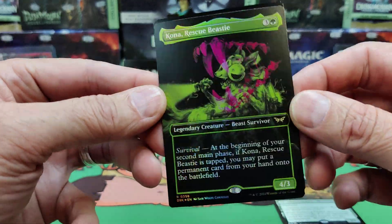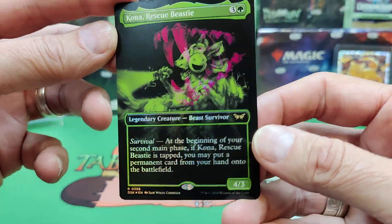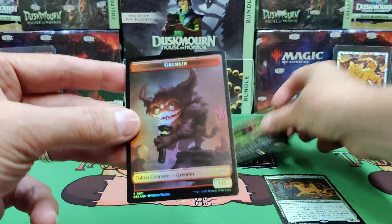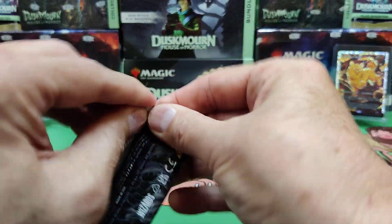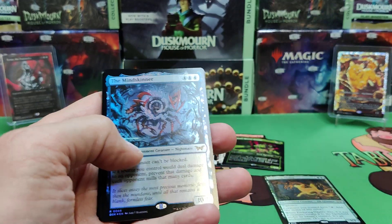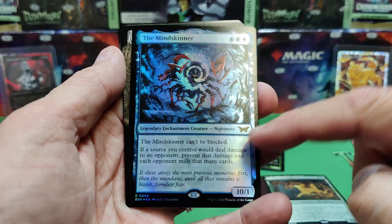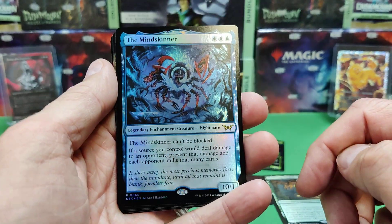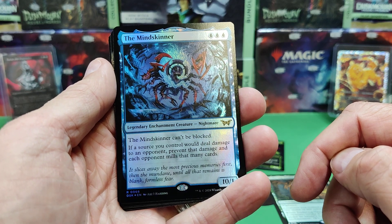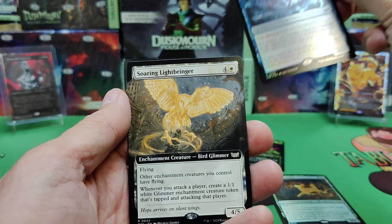And then there's Kona, a Rescue Beastie — a nice green-purple presentation — and a Gremlin token. Let me know in the comments what you guys are hoping to hit in your packs and how you did at pre-release. Any surprises? The Mind Skinner: I had a guy come in who thought this was overpowered, but although it's a 10/1 unblockable, it doesn't actually deal combat damage — it does mill for the amount of damage it would deal. But great in mill decks.